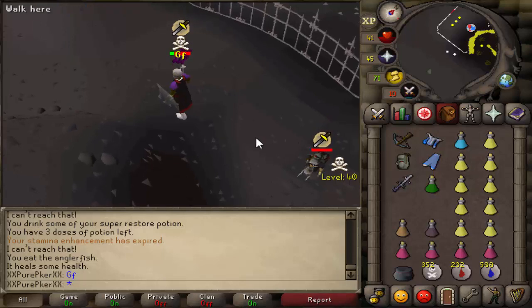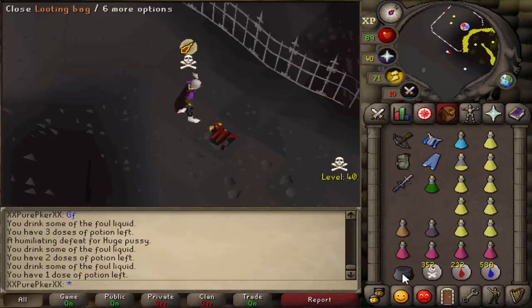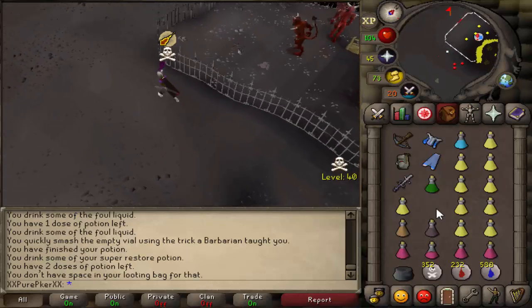I risked that and I got the kill. GG dude. He wasn't scaled though, so it's not the best, but we'll pick it all up. GG dude. How much loot was that? He's unscaled, but still 500k. GG dude. Too cool for PVM wall.